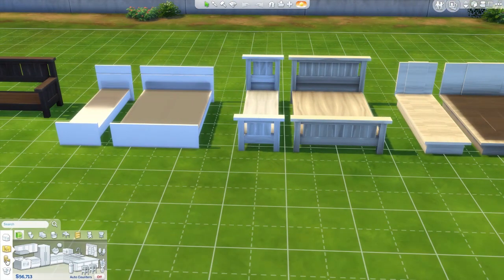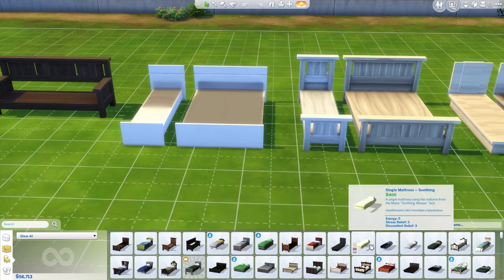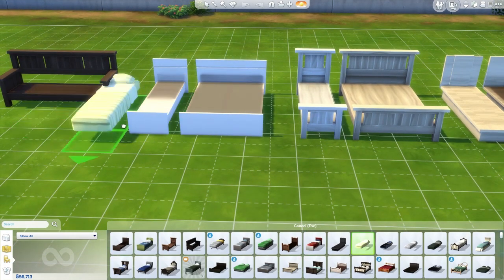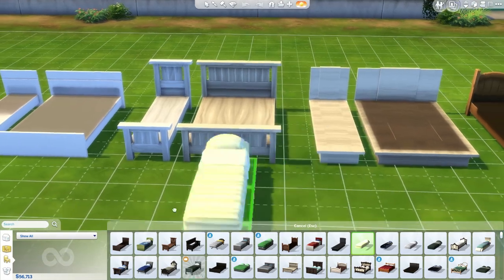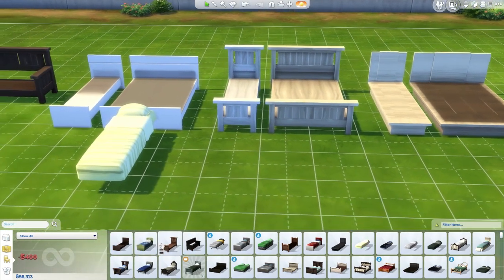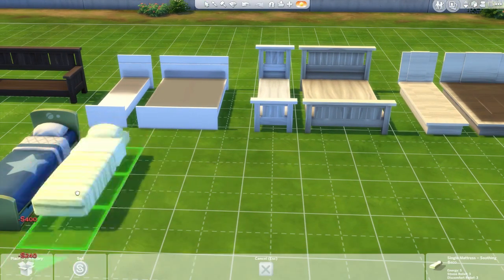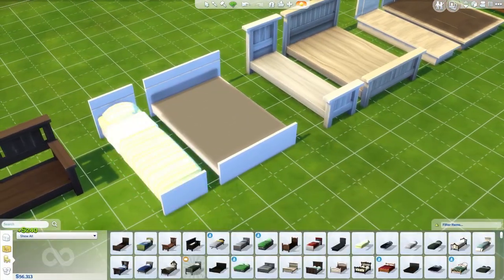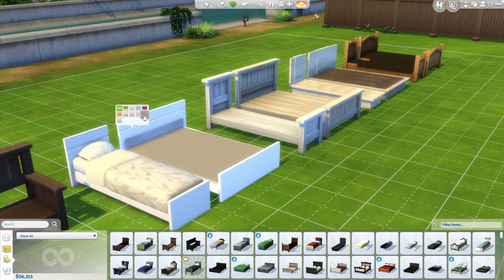The actual functional part of the bed comes in the mattress. So basically what you do is you buy separate mattresses — whichever mattress you want. You just chuck it on the bed frame, and of course pick your pattern. I don't believe that I have move objects on; I think this can just go wherever. Let me get another bed. Yeah, so I don't have move objects on — you just get the mattress and chuck it on the bed.